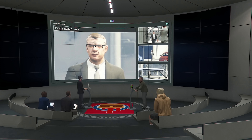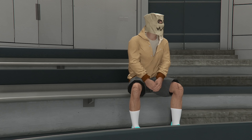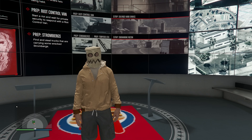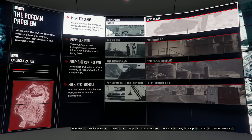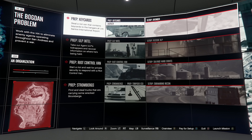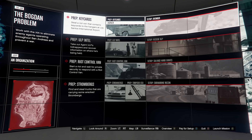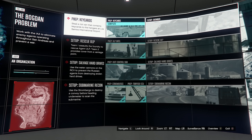After the cutscene, it turns out codename ULP was kidnapped and we need to go attack a submarine. For Act Two there are four setups and five preps to do. The preps are pretty boring so I'll do that off camera, and once all the prep work is done I'll come back for the setups. It's been an hour and all the preps are completed, so now we can start the setups.